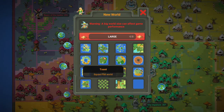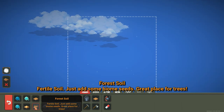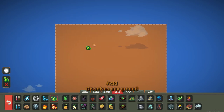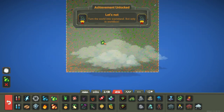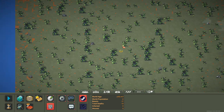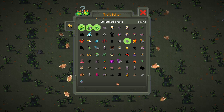For this we need a tiny world - the tiniest one. I'm going to fill this world with soil, then do acid rain. Acid, acid, acid - we need to completely make it acid. Turn the world into a wasteland! Did we unlock something? We did unlock Acid Blood, Acid Proof, and Acid Dodge. We have 61 traits now.